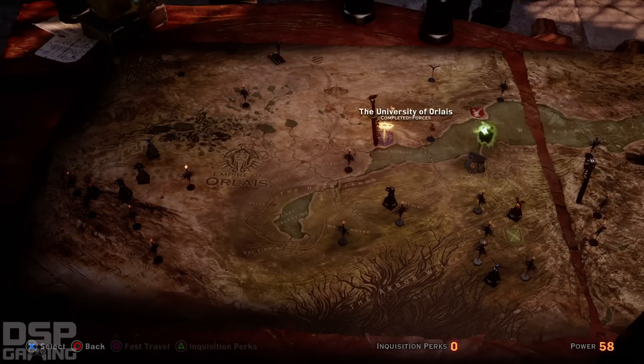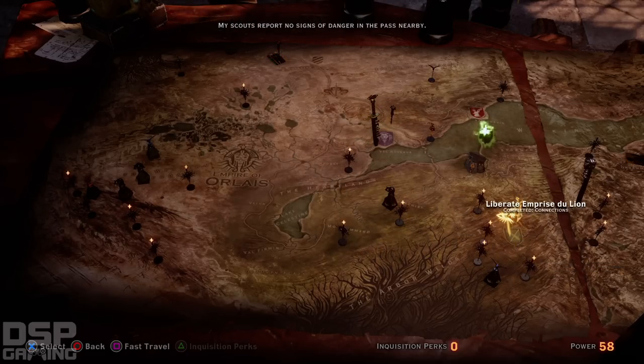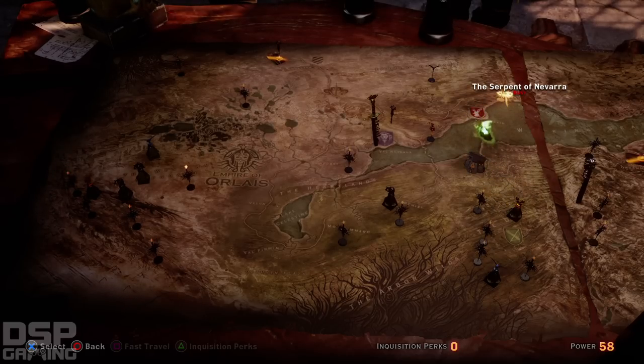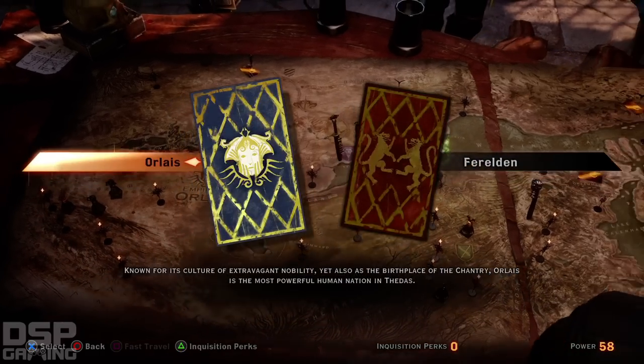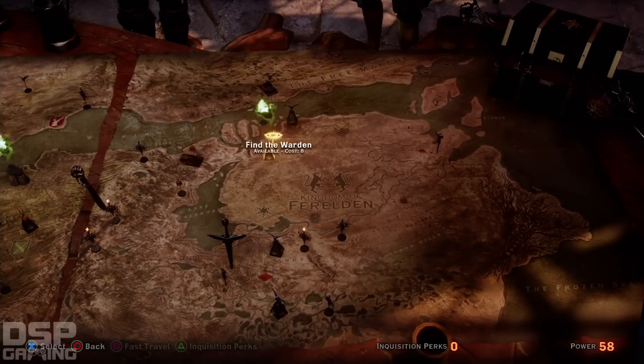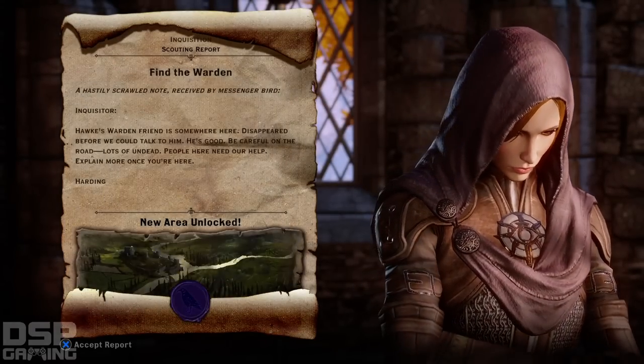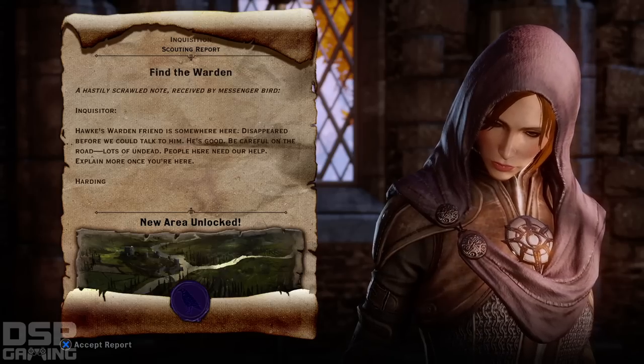Anything else I need to do? My scouts report no signs of danger in the pass nearby. I will arrange patrols to ensure it stays that way. Check the other side - find the warden. There we go. New area unlocked - the new area of Hawk's Friend.